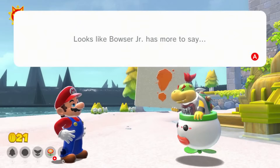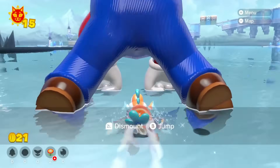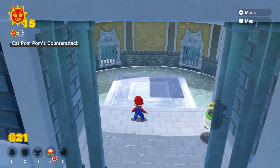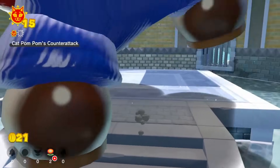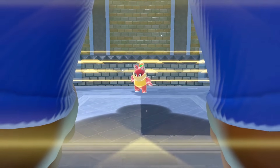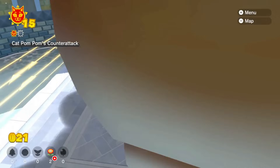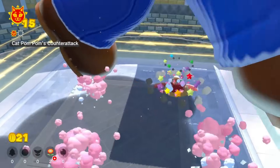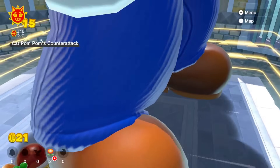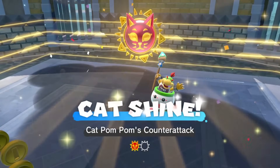I might be able to fight Pom Pom now — in the arena where Boom Boom was, Pom Pom should have spawned. This is going to be really cool. I'll have to cheat to get in, but here we are — we can now fight Cat Pom Pom. This is super interesting because I might be able to stomp on all her clones at once, as I look like the same size as the entire arena. Her clones just disappeared immediately! If I keep jumping, I can stomp on her clones. This is the easiest boss fight ever. I just jumped on her head instantly!